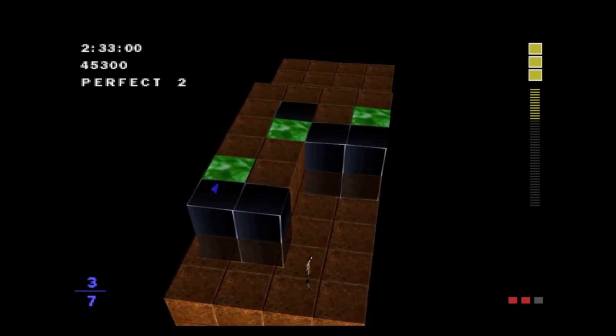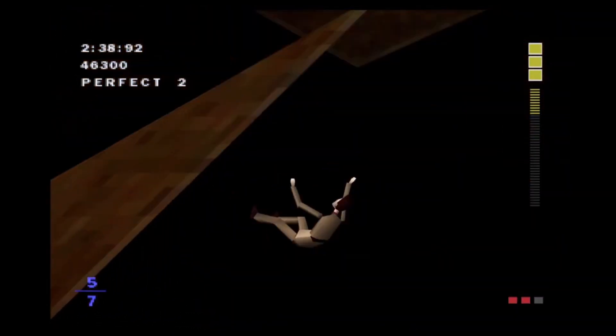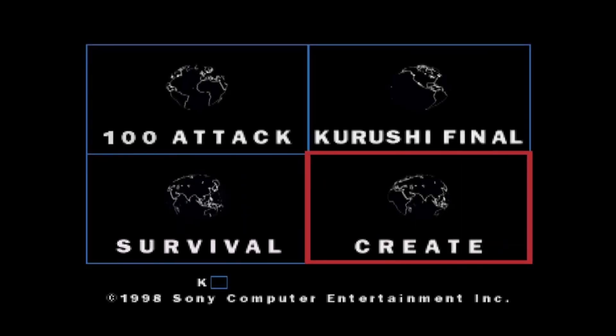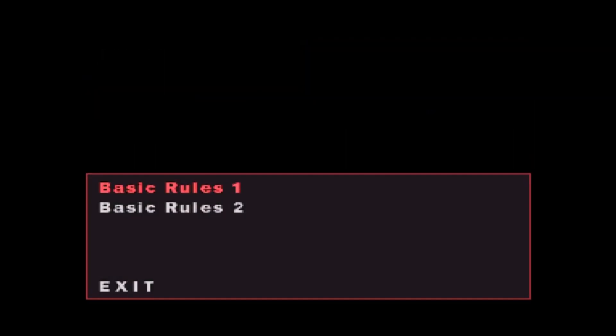One fan theory I would have liked to have seen true was the Rinoa being Ultimecia theory. How do you feel about the rules being told to you again, but this time with a British accent? By Jeremy Clarkson, surely. My preferred way for the story to go would be for Squall to muster up his courage and say to Rinoa: I can do better than you. I don't have to put up with your emotional abuse.